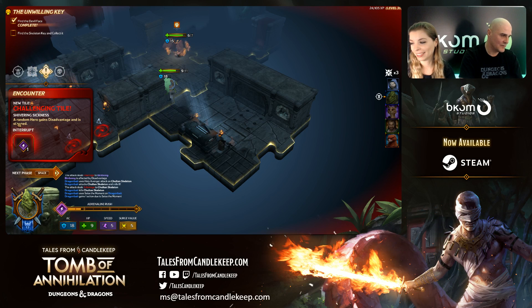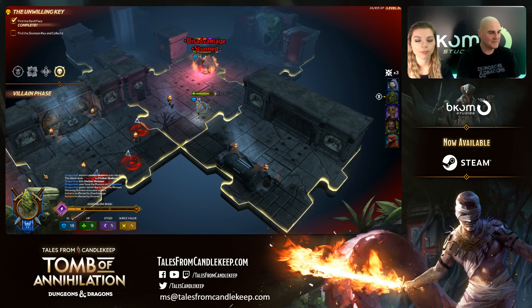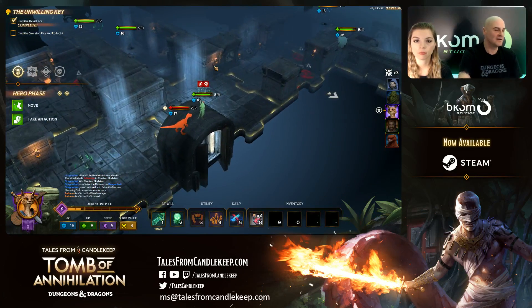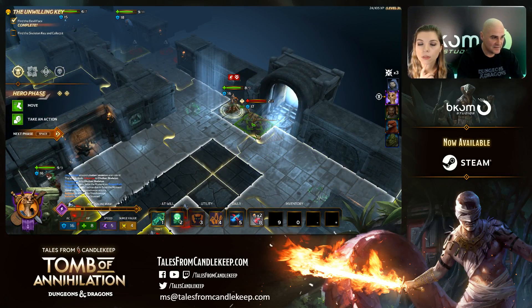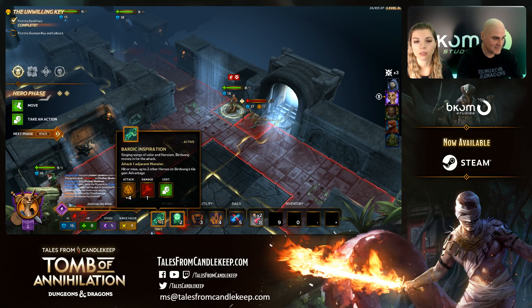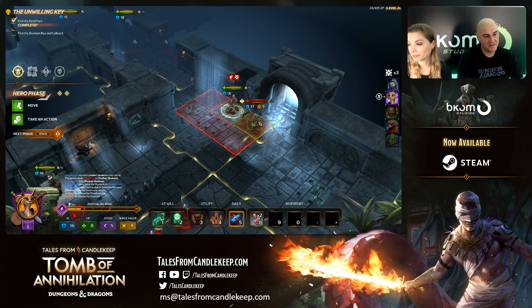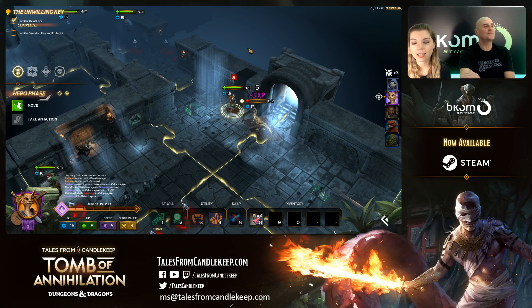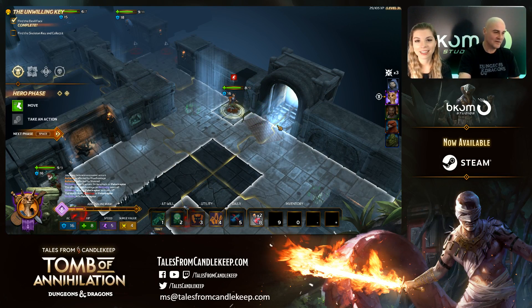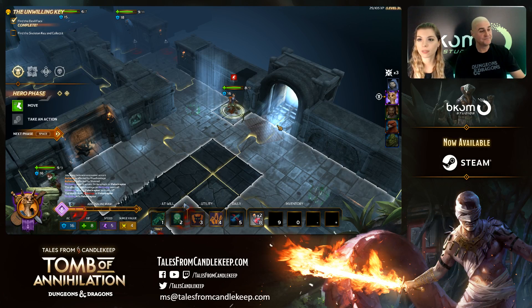Challenging tile — Shivering Sickness: a random hero gains disadvantage and is stunned. I'll just soak it up. Ashara is stunned and now has a disadvantage. Birdsong uses her Dramatic Strike daily power — she's bleeding and under disadvantage, so rolling two dice and taking the lower. Oh! Plus eight. Boom — getting rid of the Velociraptor! I won't move because I really need to get rid of that bleeding effect.